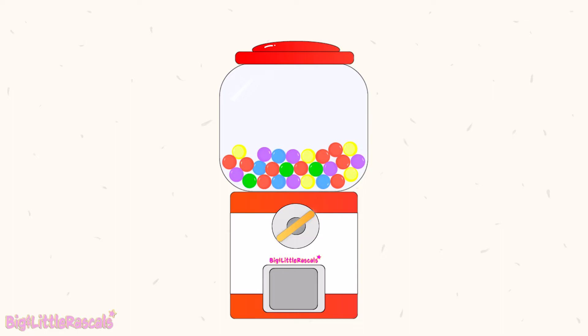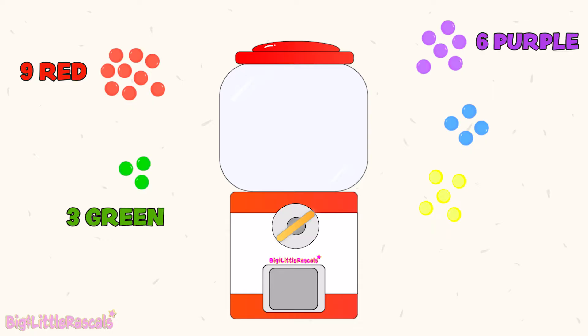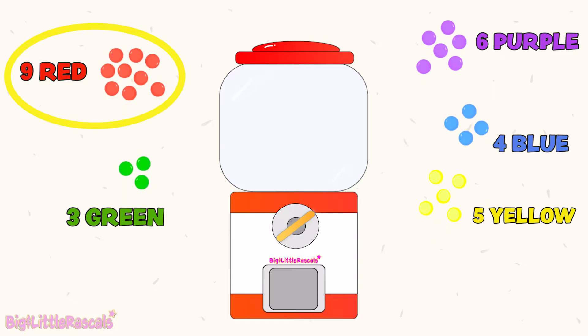Before we turn the gumball machine's key, let's first observe this gumball machine. We need to get 3 red gumballs. Inside this gumball machine, we see that we have 9 red, 3 green, 6 purple, 4 blue, and 5 yellow gumballs. Red gumballs are the most compared with other colors, which is good — it means we have a higher chance to get red gumballs compared to other colors.